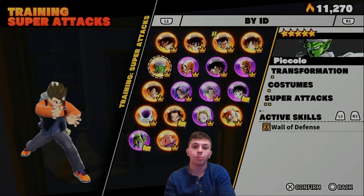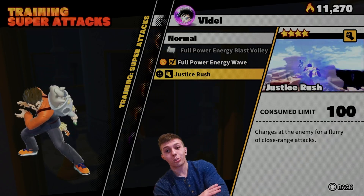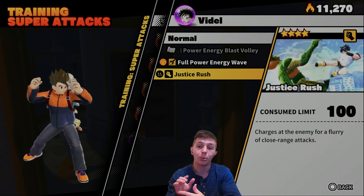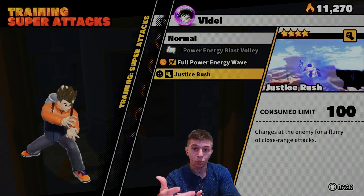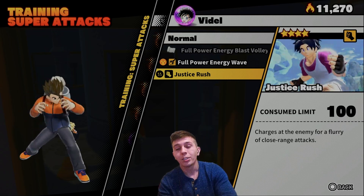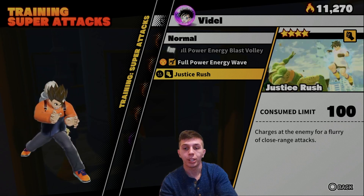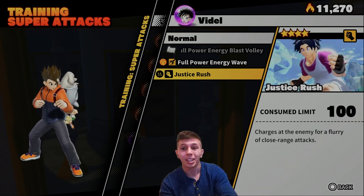This is an ability some of you probably wouldn't expect, but Justice Rush is a really good ability. What I like about it, opposed to other melee supers in the game, is that it holds the Raider in place for a pretty long time, allowing other survivors to land their own Justice Rush, super attacks, melee combos — whatever. It's a very good super attack, it's only 100, and the tracking is pretty decent. Of course if the Raider sees it coming they'll dodge it easily, but if someone is holding the Raider in place and you land it, it deals decent damage.